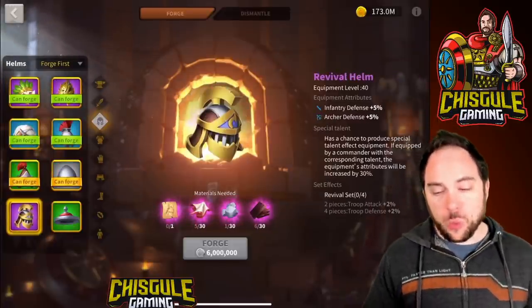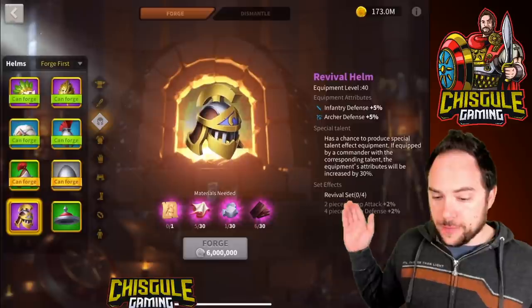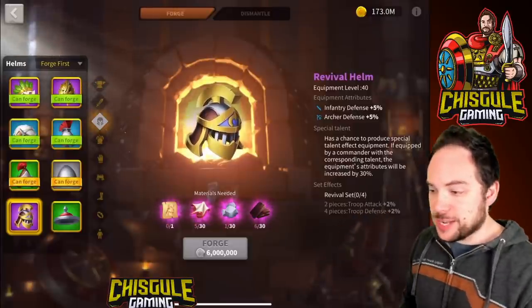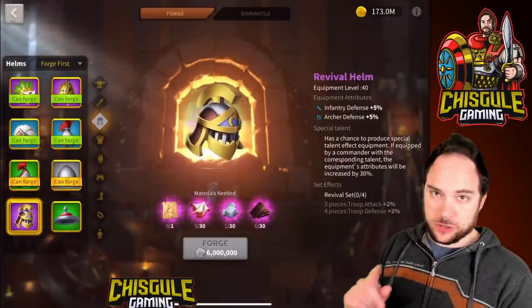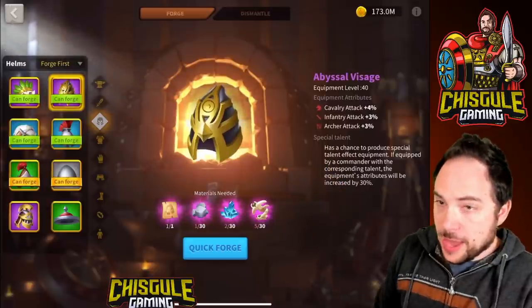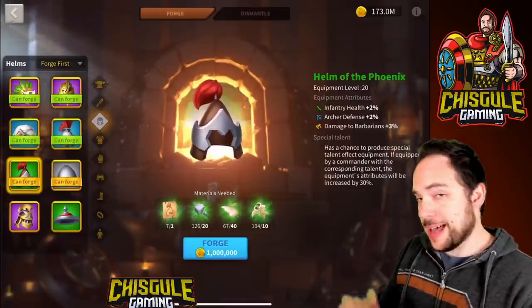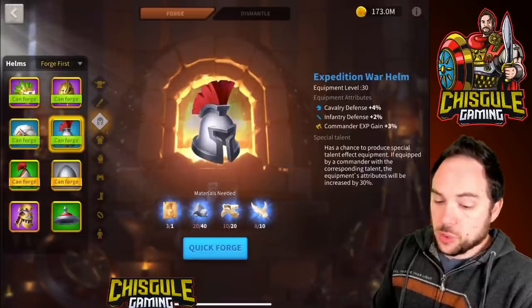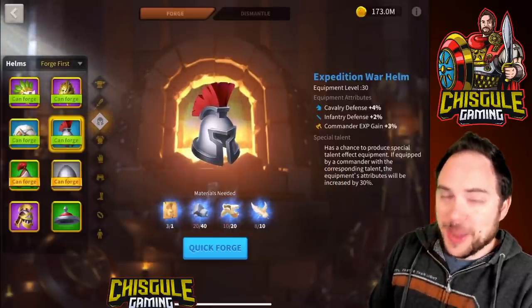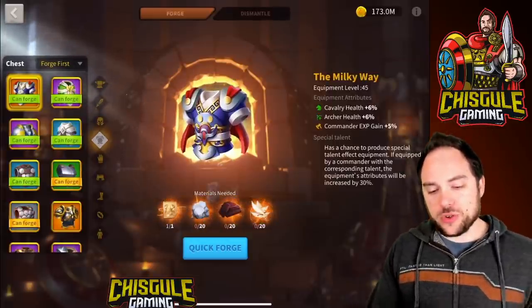For the city defense helmet, you definitely want the Revival Helmet because the Revival set gives 2% troop attack — and you've got all those troop types in your city, so that's like an extra 8% of stats when you've got siege, archers, infantry, and cavalry. I would recommend the Revival Helmet for defending your city. If you don't have it, the Abyssal Visage is very solid, and as a budget option the Helm of the Phoenix — special talent it for 6% of stats total. Or if you've got an Expedition War Helmet, you could use that as well.